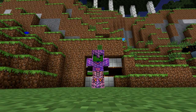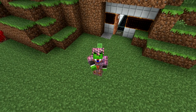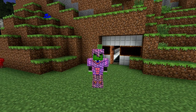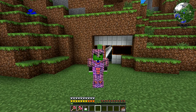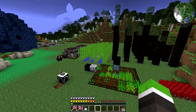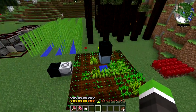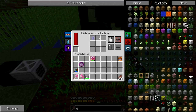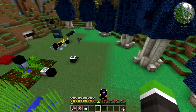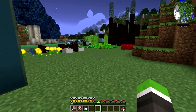Hello guys and welcome back to another episode of FDB Infinity. We are playing again and I've got a lot of things to show you. I've done a lot of things off camera, for example this machine on living wood and living rock, and this farm with the watering can.